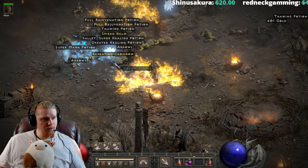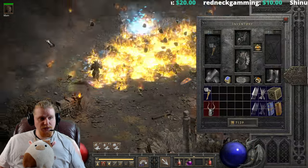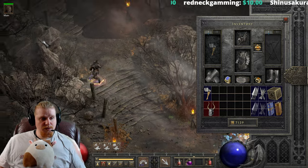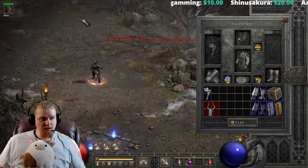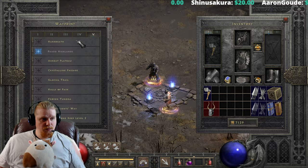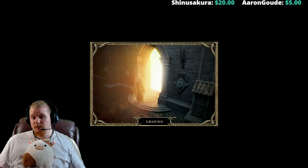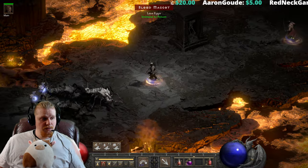A Spired Helm dropped — that's kind of cool. We've killed all those guys, let's go up here and make sure we killed all of them. Let's go somewhere like River of Flame — not bad. Let's go ahead and throw these at some bugs.